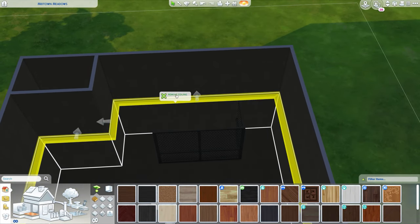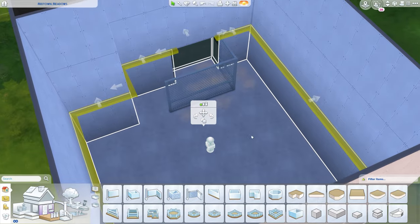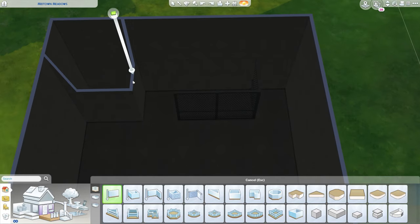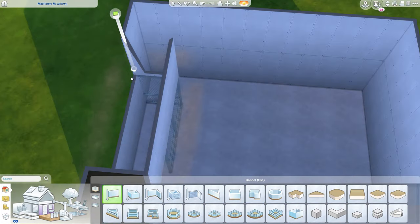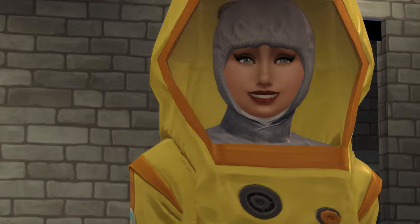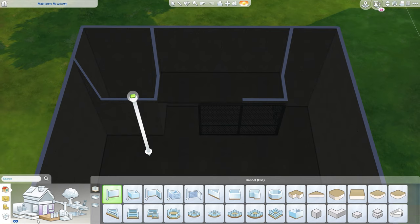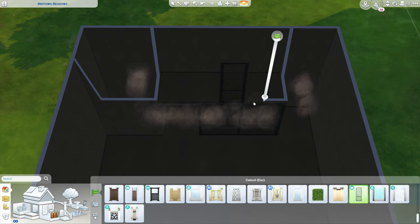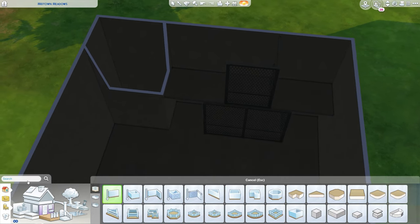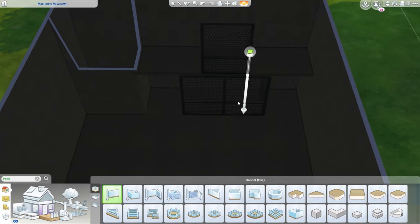Move objects allows you to place items off-grid and in places they shouldn't normally go. Live edit objects are the objects you see around various Sim worlds that aren't in the catalogue — things like billboards, broken fencing, buildings, and some foliage. Hidden objects are debug items; that's how I got my Sim her hazmat suit without doing any of the StrangerVille quests. Ignoring gameplay unlock entitlements gives you access to items locked behind career progressions, like desk fans, briefcases, or other career-specific items.